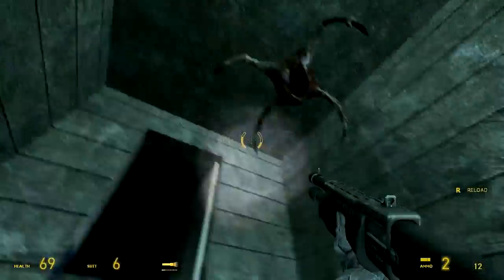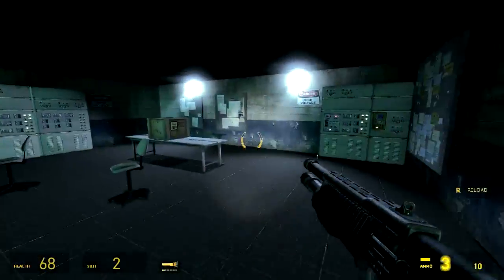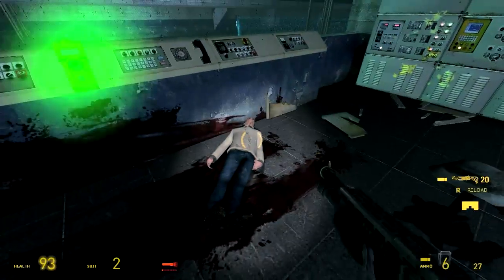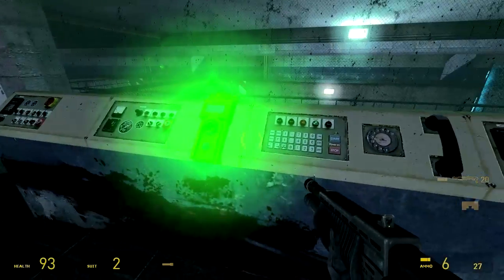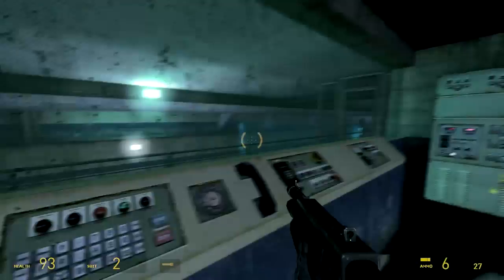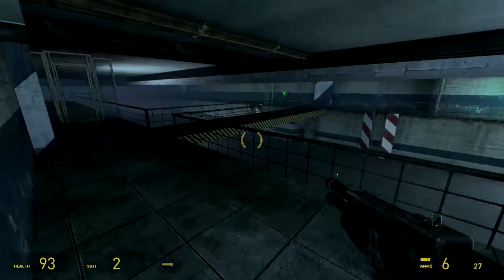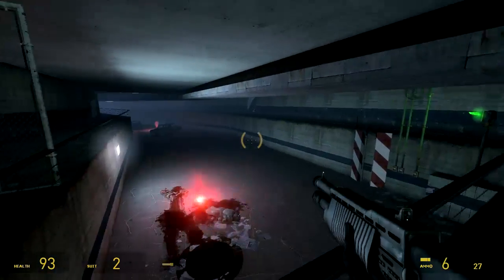We emerge back into the control room. This would have been really nice if you'd actually been able to park the car outside this door — you emerge back into the control room and then it's just a short hop down the stairs to get back in your car. As it stands, you have to run all the way back to the first barricade. The whole stretch of road between you and the car just seems kind of irrelevant.